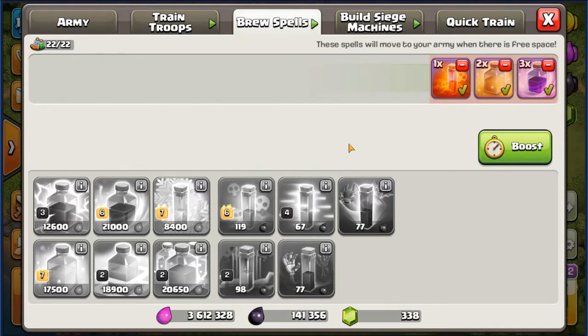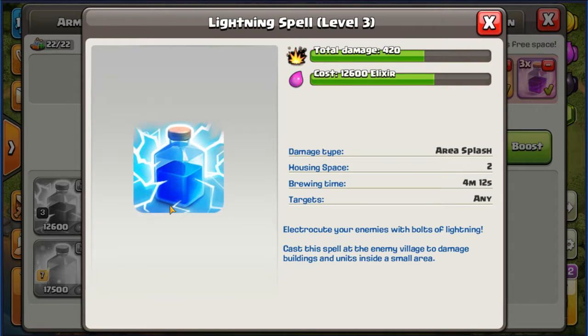We're going to start off with the elixir spells down the list in the order that you unlock them, and then go into the dark elixir. First off we've got the lightning spell — mine isn't very high, I don't like them, I don't use them. One of the big things about this lightning spell is that it does a lot of area splash damage. It's got a certain range, so play around with it, understand its range and its attack pattern — it's fairly consistent, like left, right, mid, left, right, mid.